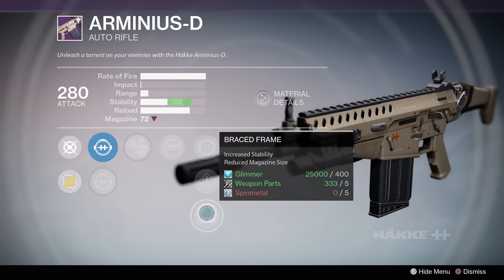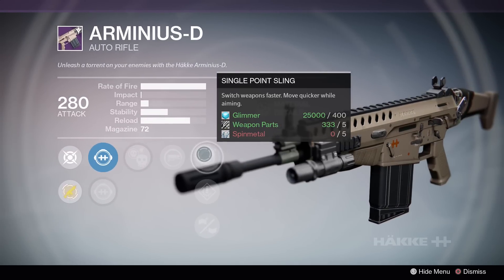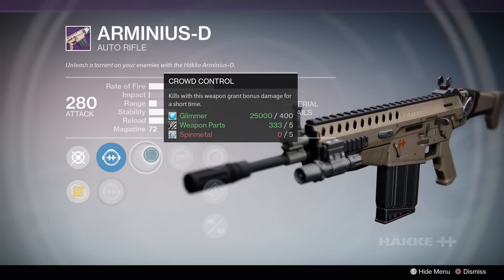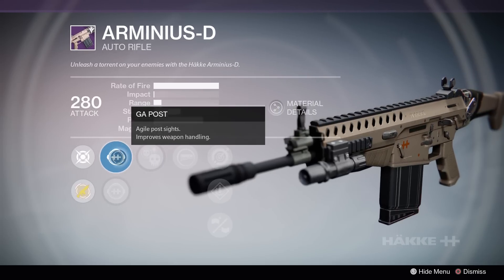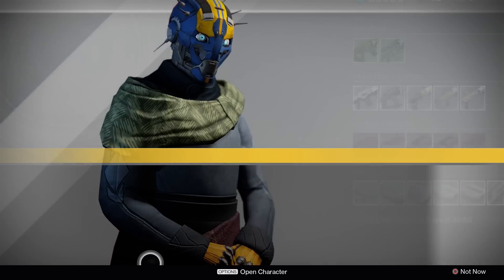Rank 2 is unbelievably tempting for me to pick up, since it features crowd control, brace frame, and spray and play to help out the reload speed. Bullet hoses are known for emptying their magazines easily. Despite that stellar roll, I prefer holding out for the perfect roll.